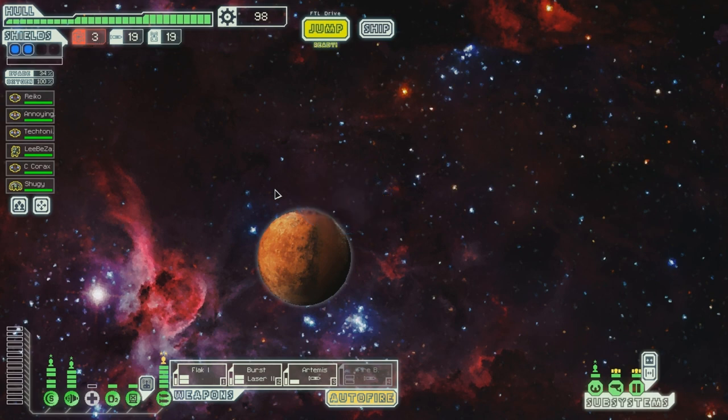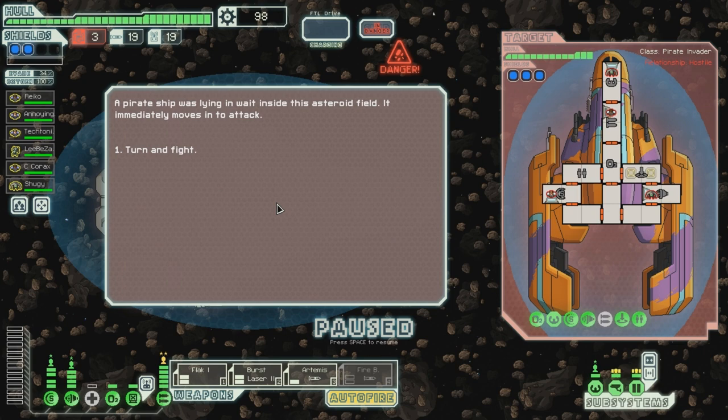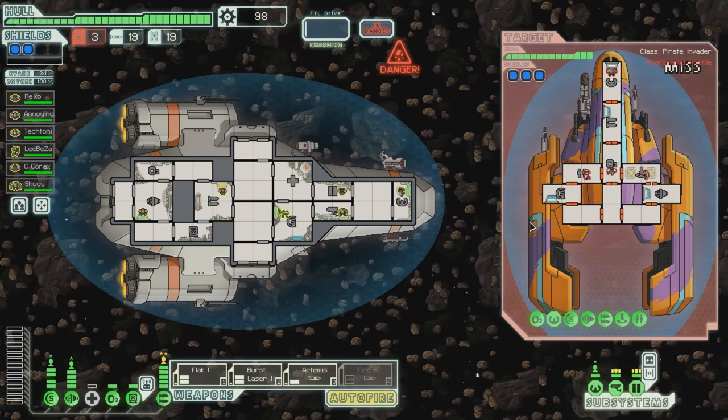Let's go over here. Oh, we need fuel. A pirate ship was lying in wait inside this asteroid field. It immediately moves into attack. It's got level 3 shields. It's got a teleporter. Not great.